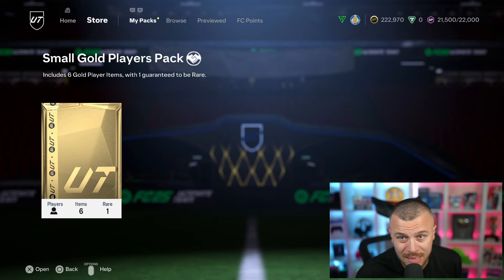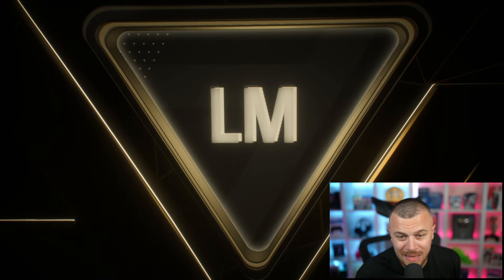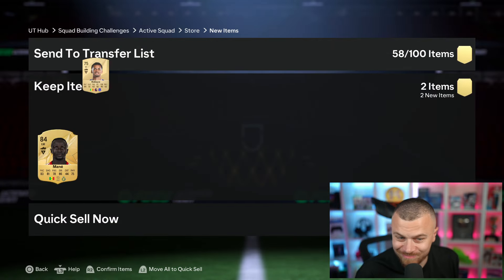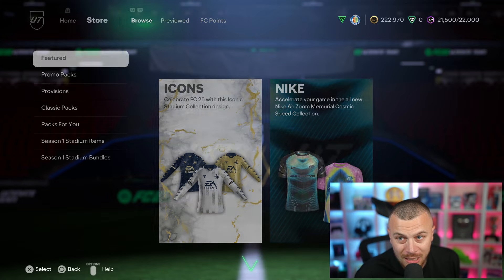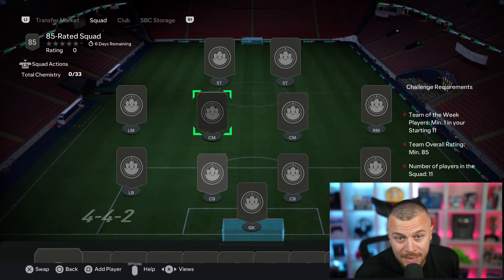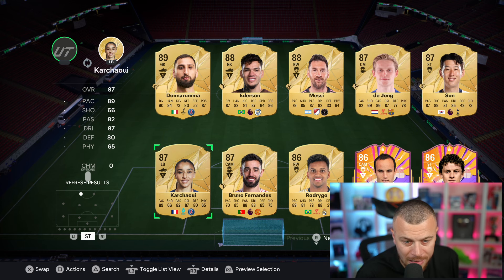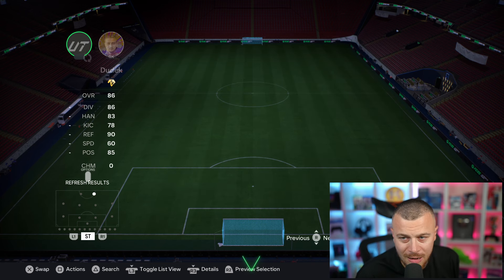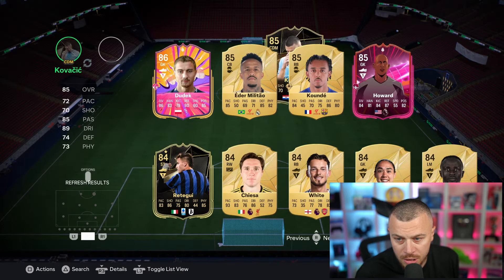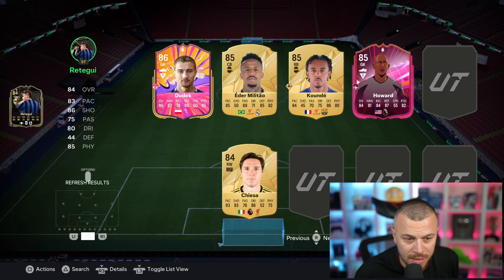We don't have fodder, going to spend some coins. The Team of the Week SBC took my fodder and now we're forced to use coins. One more team - 85 Team of the Week required. We also have Ederson, and some no-cards. Kovacic is untradeable, Sadio Mane, Zinsberg, White.